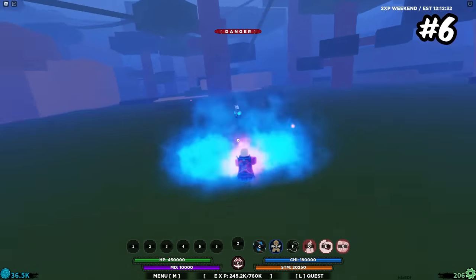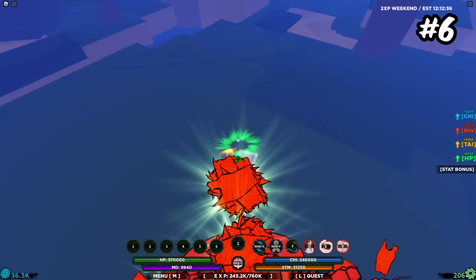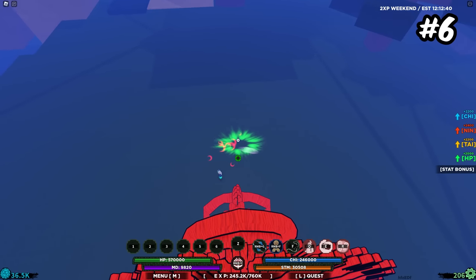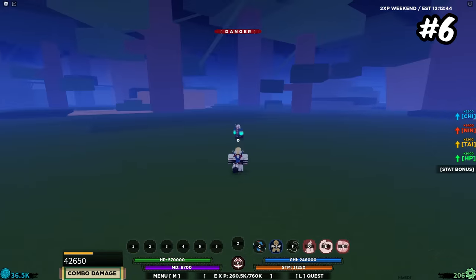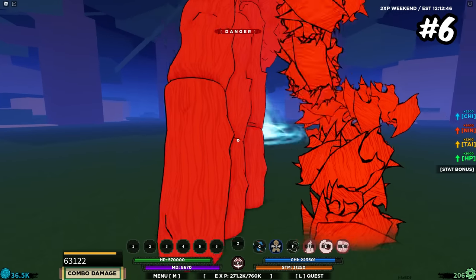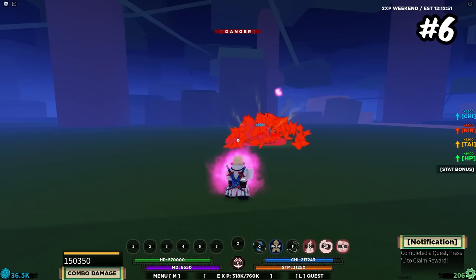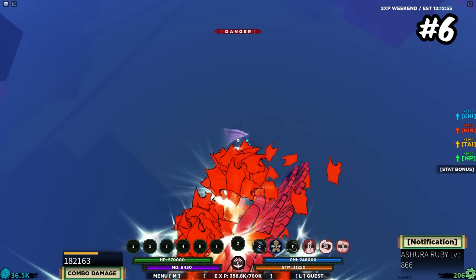Coming to sixth place is Ashura Shizun — another one of my favorite bloodlines. Like Indra Akuma, it's a very similar bloodline, basically just a better version. You get the raised block, buffed M1s, and pretty much every move of Indra Akuma but better. You get an insane combo extender and a block-breaking guard break move — a block-breaking stun — which is obviously going to be insanely good.